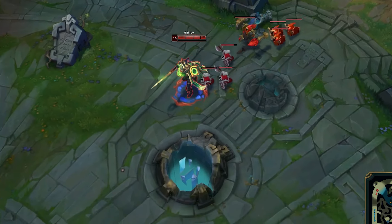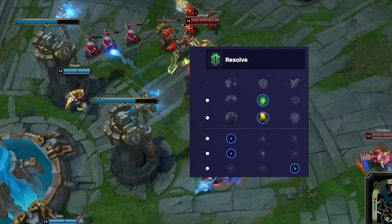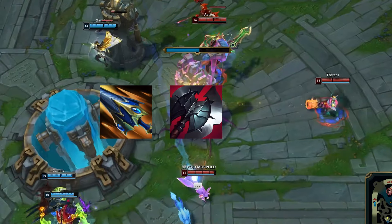Take Flash and Teleport, max Q and E into W. For runes, you want Conqueror, Triumph, Legend: Tenacity, Last Stand, Second Wind, and Revitalize. Core items are Sundered Sky, Black Cleaver, and Overlord's Bloodmail.